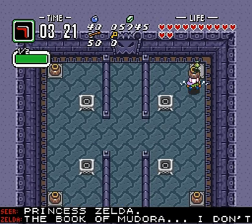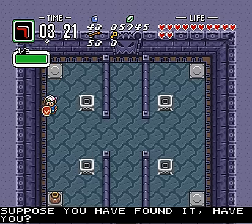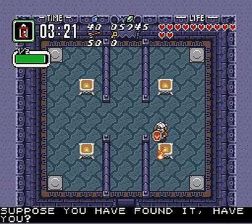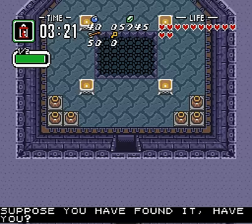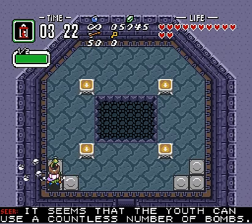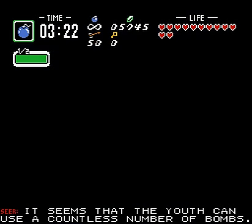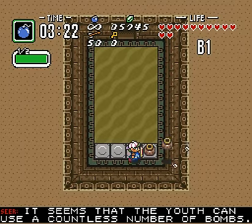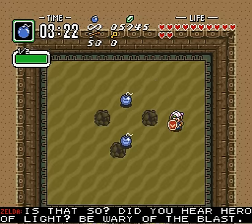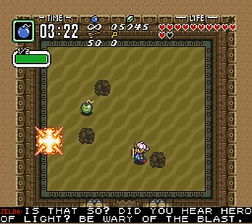Looks like Princess Zelda is now looking for the Book of Mudora. They were mentioning earlier that she might know where it is, but it looks like she doesn't. I mean, it's just a giant green book — Link dropped it somewhere. At the 22-minute mark, you now have an infinite number of bombs, so let's abuse the hell out of that for this boss fight. We've got boss music — we've got desert motif out of nowhere. I don't know how there's a sandy desert under a swamp, but whatever.